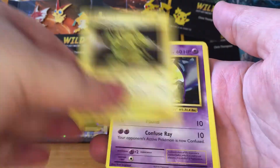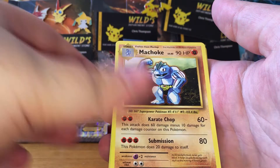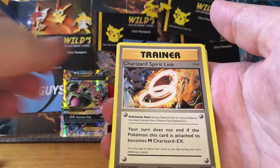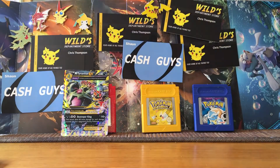We've got a Weedle, Electabuzz, Drowzee, a Staryu, Metal Energy, a Machoke, a DCE which is pretty good, Charizard Spirit Link, Reverse Holo Drowzee, and a Regular Rare Raticate. So that's another Raticate — I just seem to keep pulling these ones and never seem to pull anything else.